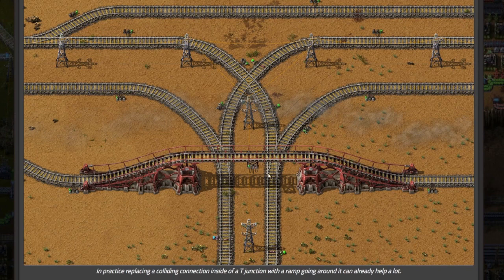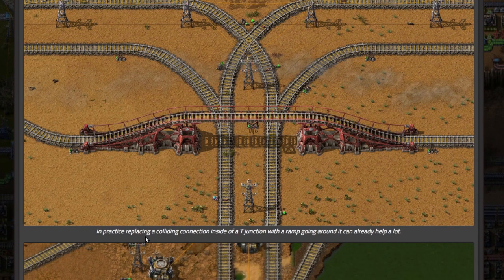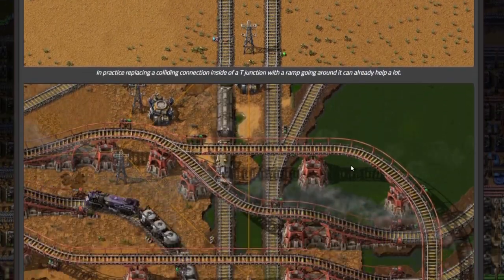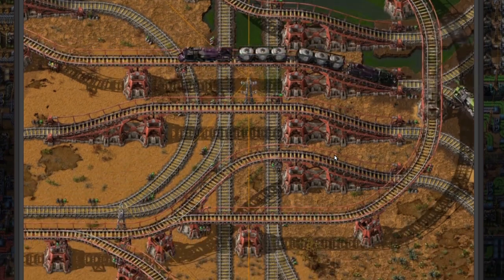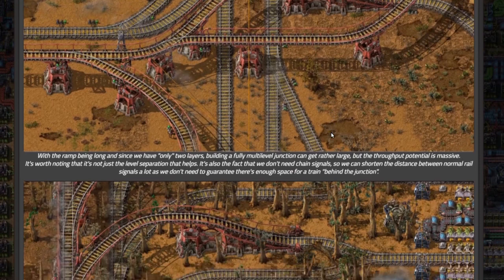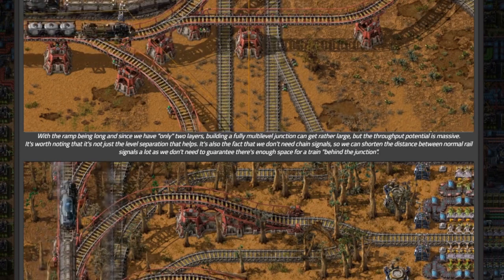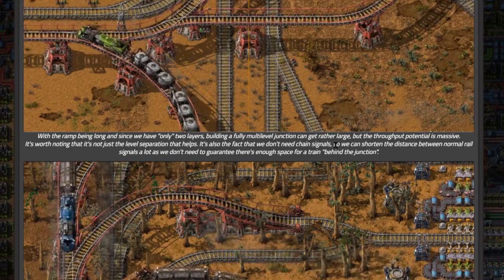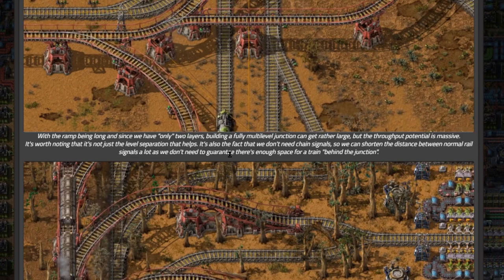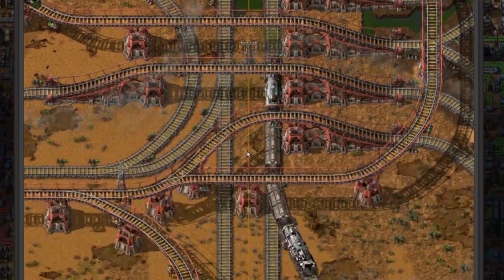Here's a segment of track with a bridge over it — very nice! In practice, replacing a colliding connection inside a T-junction with a ramp going around it can already help a lot. With the ramp being long and only two layers, building a fully multi-level junction can get rather large, but the throughput potential is massive. It's also worth noting that we don't need chain signals anymore, so we can shorten the distance between normal rail signals a lot. I can't wait to play with this feature!